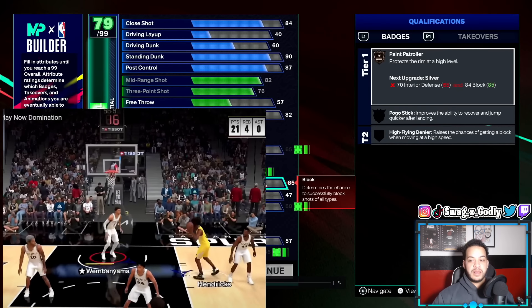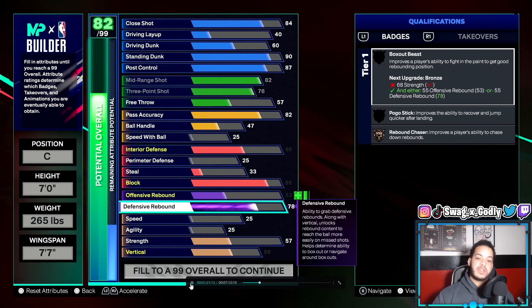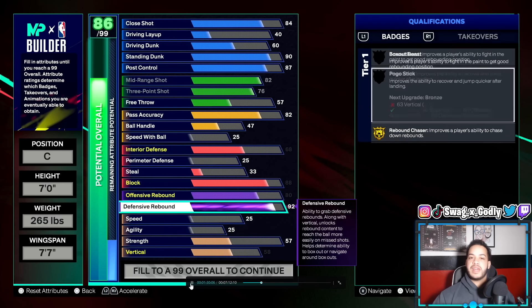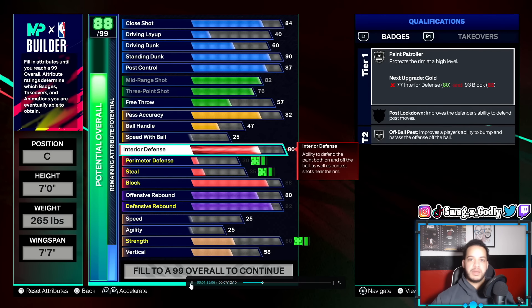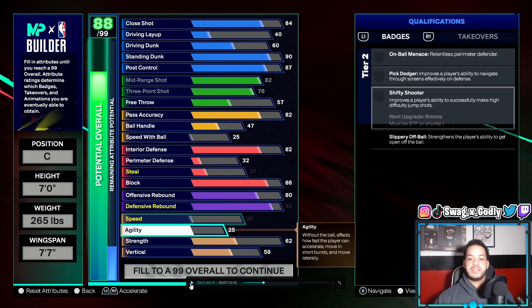I feel like rec centers do need higher interior and block because they tend to guard the paint more often. With this build, we're going 88 block, which gives us silver paint patroller and gold chase down. For rebounding, we're going with 92 offensive board and 80 defensive board — 92 o-board gives you gold rebound chaser. You're already going to be down there, just make sure you box out. You're seven feet tall, you'll be able to get some rebounds.